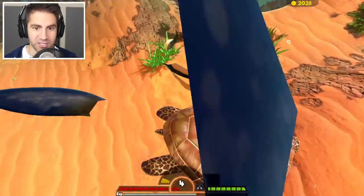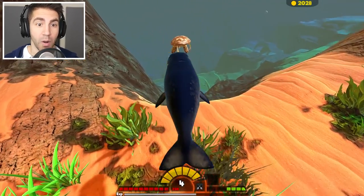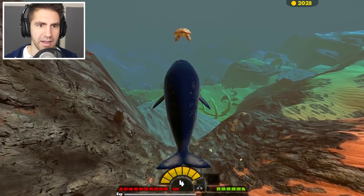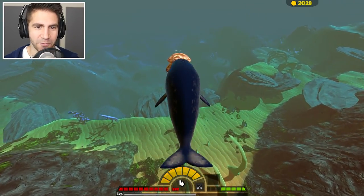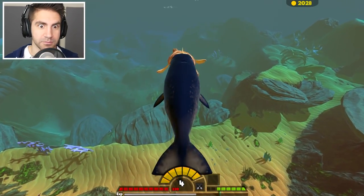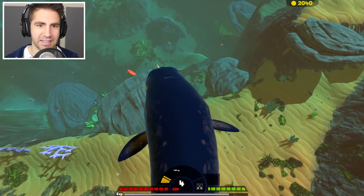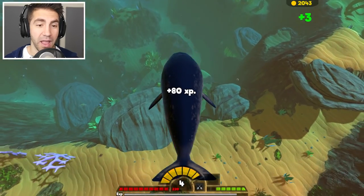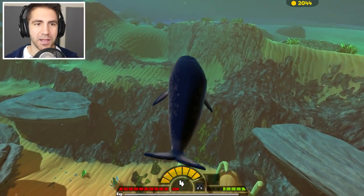That launched him out of the water. One hit didn't do it, two hits didn't do it. He's got a lot of health. I think one more hit and he's done for. It's just tough with how slow we are. That got him — now he's spinning in circles. We got him! Let's keep working our way up. We can take out hammerheads, we can take out sea turtles — let's just keep it going.